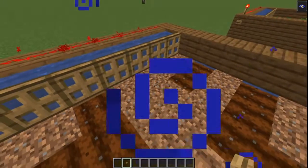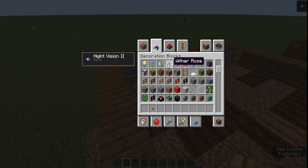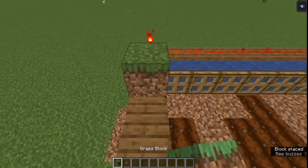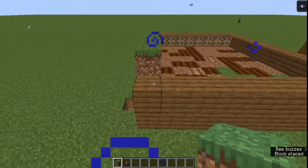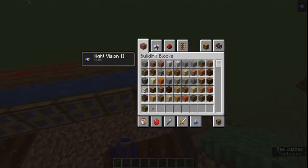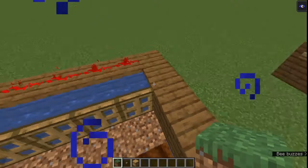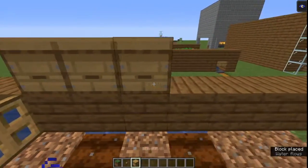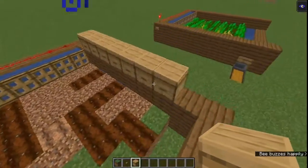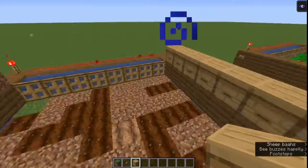Next we're going to get some dirt. I'm just going to use a grass block because it actually looks nicer. Put the grass here, and then we're going to get some beehives and put them here. Make sure it's facing this way so that the bees will exit from the front hole rather than exit from the back - it has to face right here so that they'll exit from there.